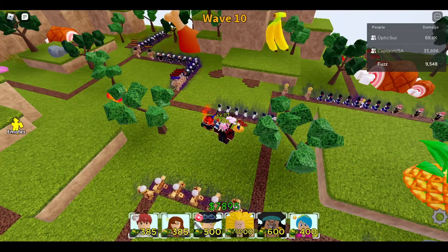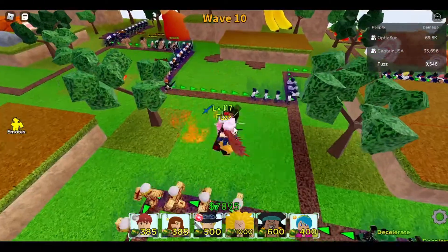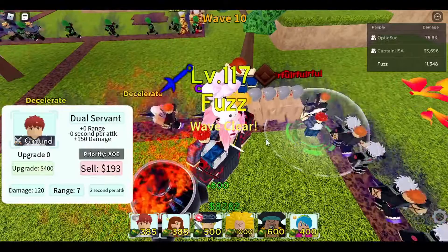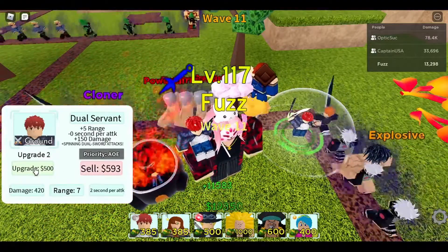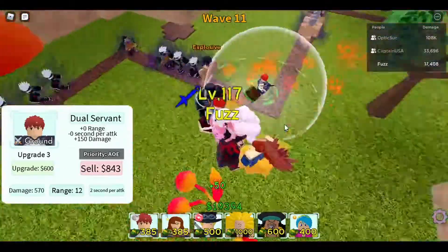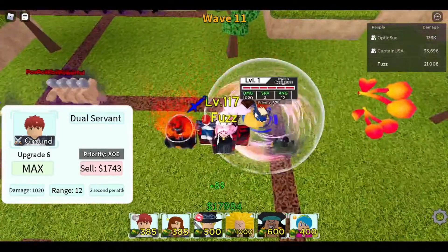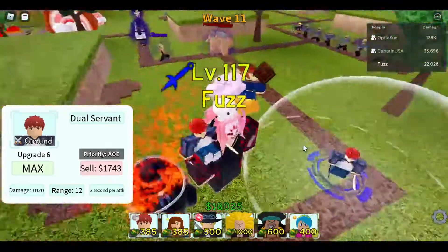Alright, we're in the game now showcasing the present units. First we got Shiro — very decent unit, 2 SPA, 7 range. Upgrade him again and he gets more range and more damage. At max upgrade he does 1000 damage, 2 SPA, 12 range.